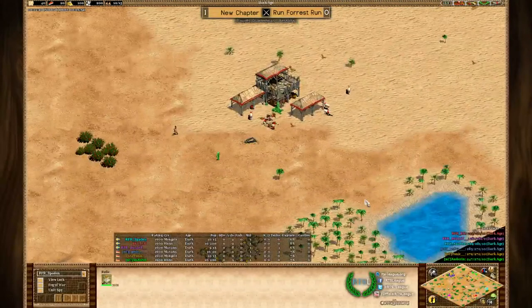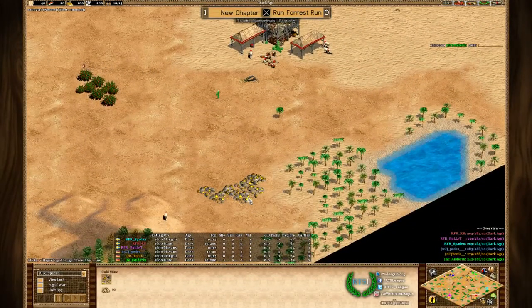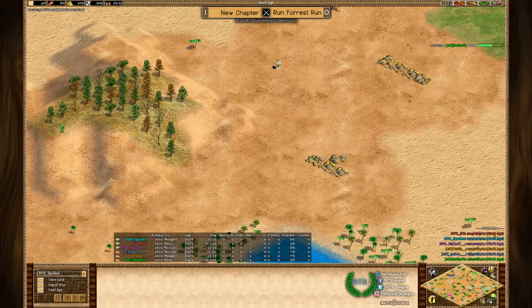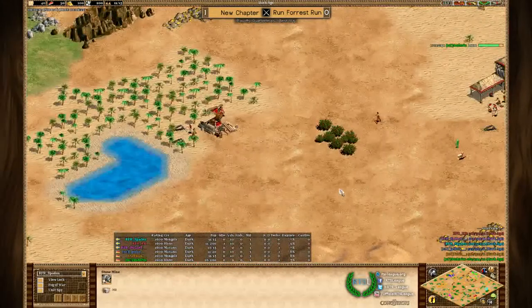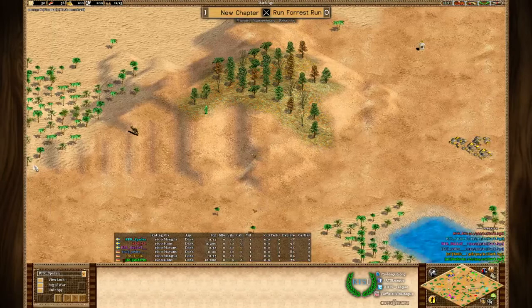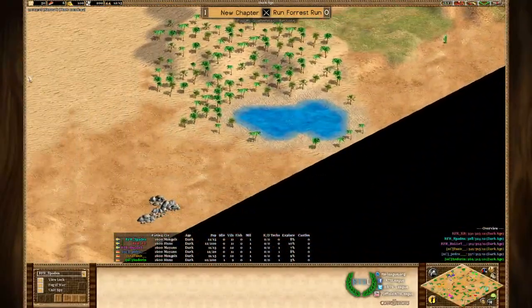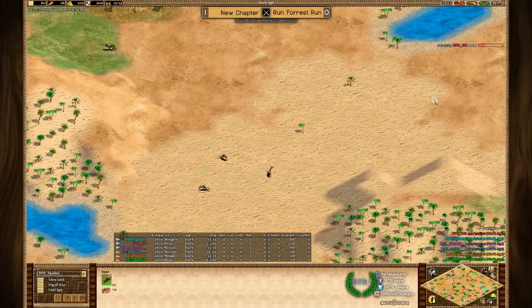The extra gold mines are reasonably close to him and his teammate. They also have a relic there, which is pretty nice to help with some potential relic gathering. Otherwise wood is fine - he has quite a lot of wood, no problem in that department either. Moving on to the middle - the pocket of RFR, that's KR, who is playing Hans. Very safe, nice gold at the back, stone as well. Between him and Spaden, so that's kind of okay, and another front gold together with front stone.